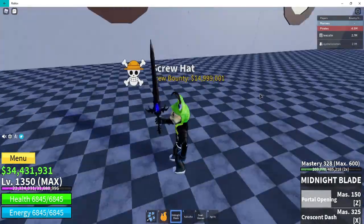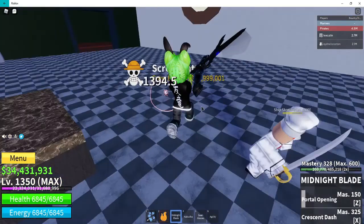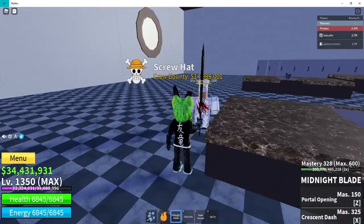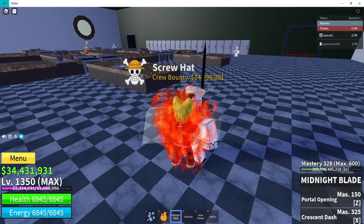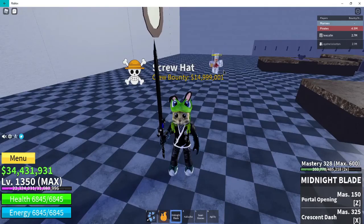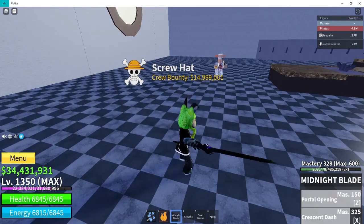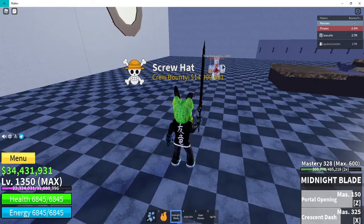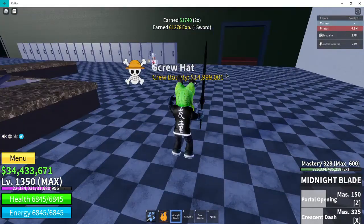It's time to grind! So it creates a big circle and then throws the NPC forward. Now let's try the X skill — it allows my character to charge forward and then throws the NPC backward.